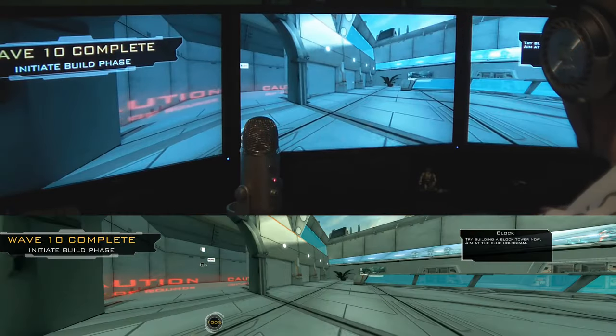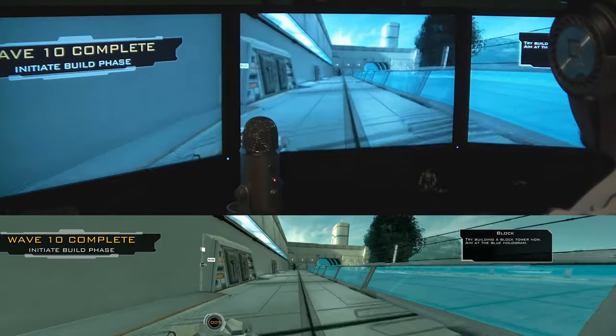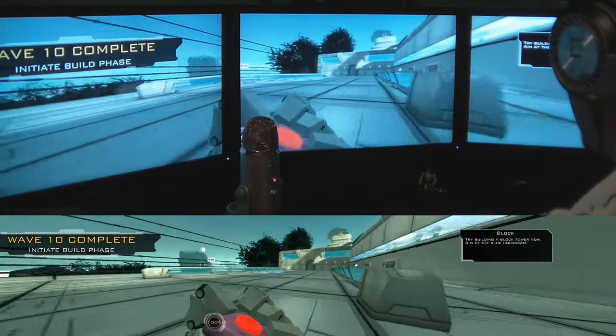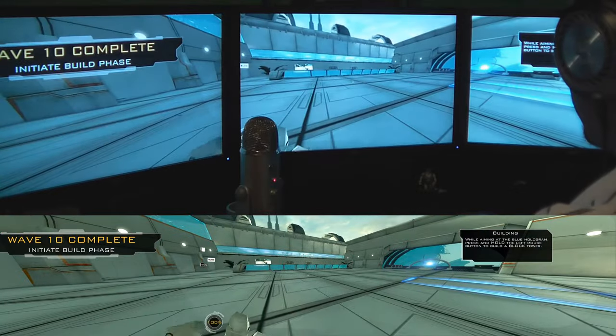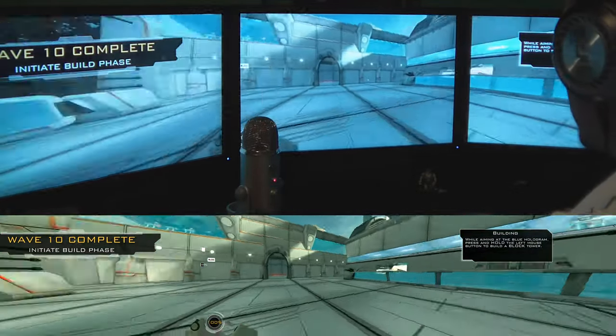The game world itself renders out perfectly. You do have to not only change the resolution for your game, but you have to change the way the field of view works — change it from an X horizontal field of view to a Y vertical field of view — and it works perfectly. The game world's looking good, which is probably the most important thing.